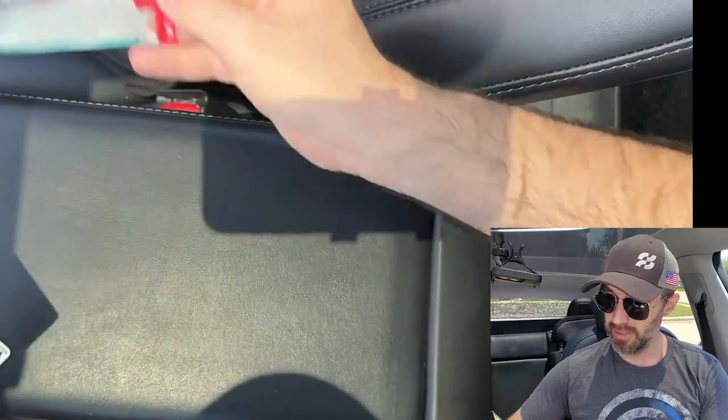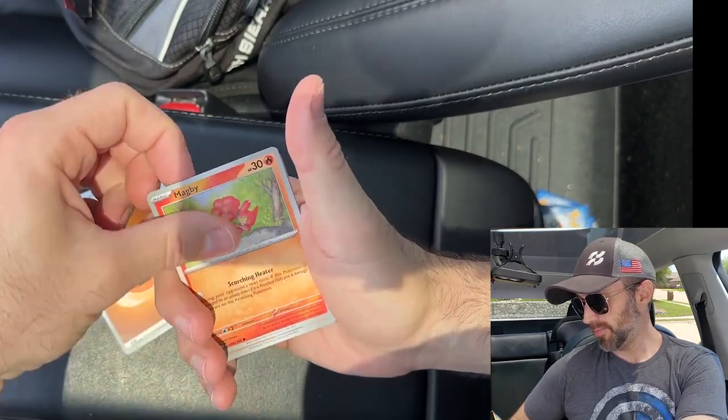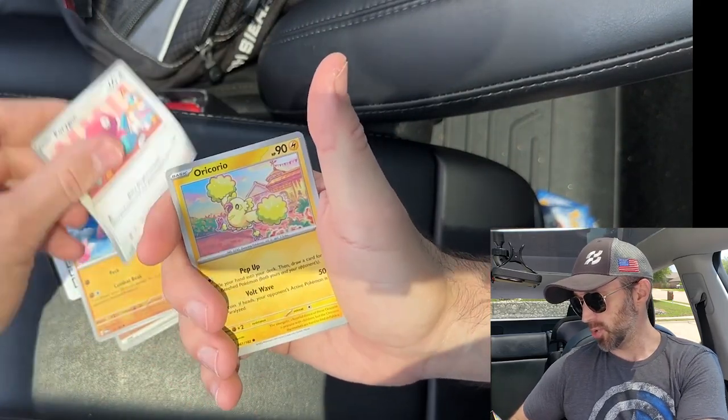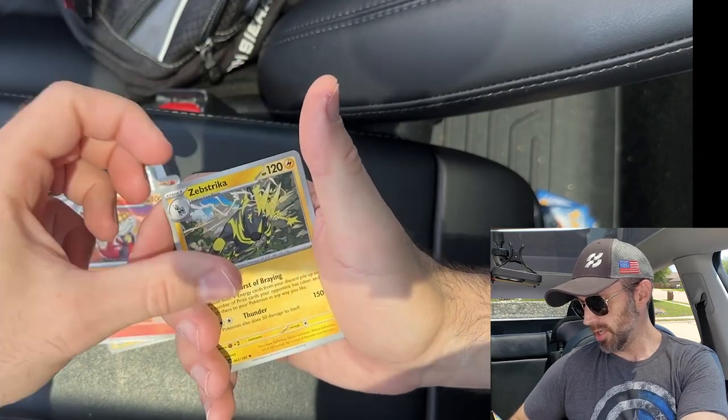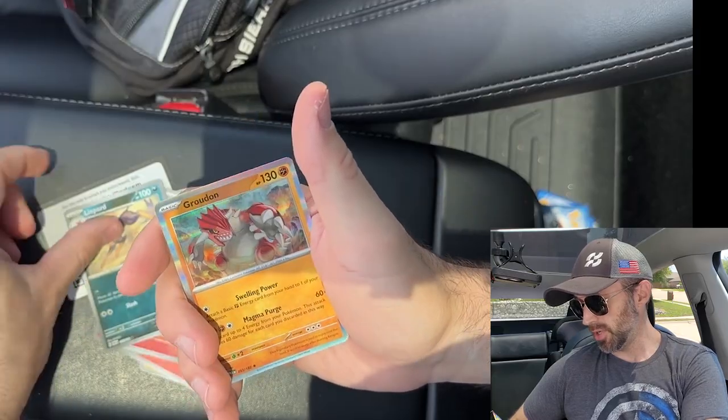Come on guys, say it with me — last pack magic! Let's go. Give me something good. All right, we got an Energy, Magby, Flamigo, Porygon, Oricorio, Crocalor, Zebstrika, Ambipom, Crocalor, Liepard, and a Groudon.